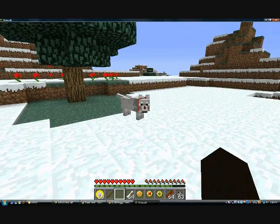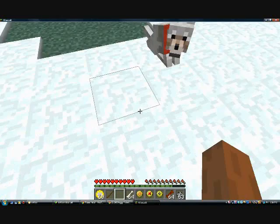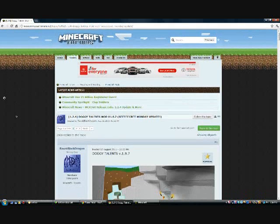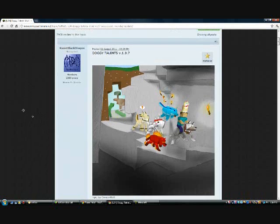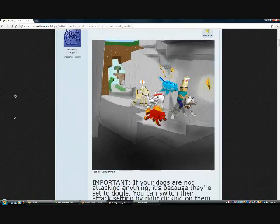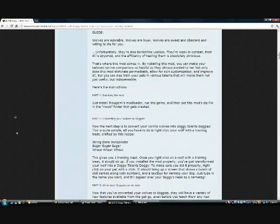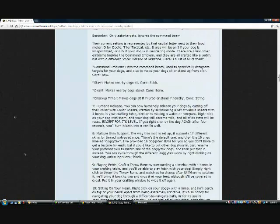There are a lot of things these charms can do, and you'll be able to find all of that on the mod's page — it has easy installation. I'm pretty new to this mod so I'm not sure of everything. I think you can also change the wolf's color and more.